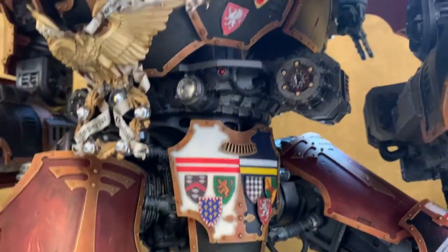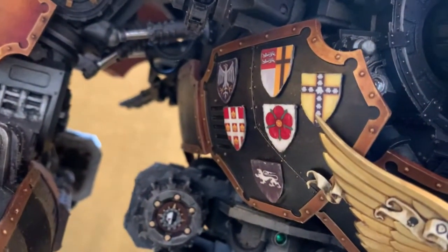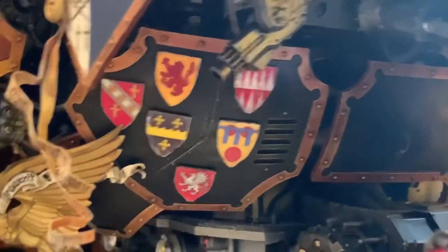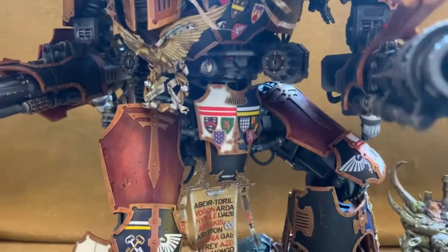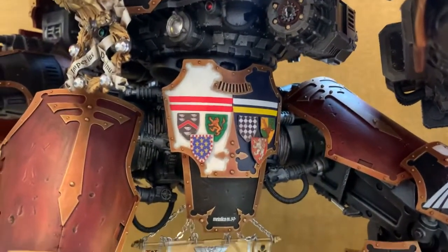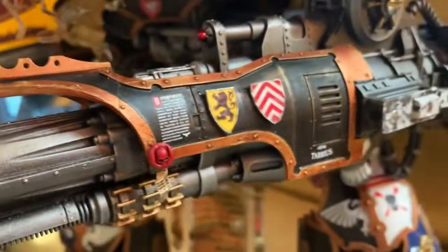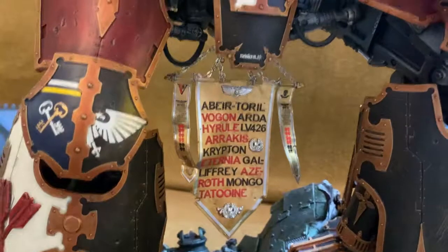The heraldic shields around the model use transfers from medieval gaming systems, transferred onto plasticard and cut out. The idea is partly because I love heraldic imagery and to make it look knightly, but in lore terms, over hundreds or thousands of years different crews and patrons have been associated with the Titan, and their family crests were added to it — representing length of service and achievement.